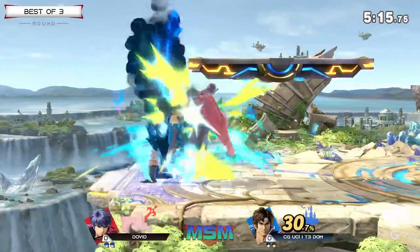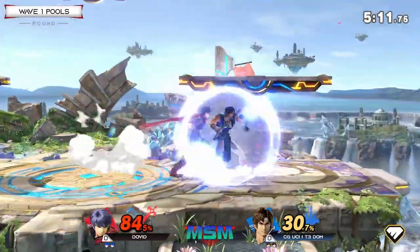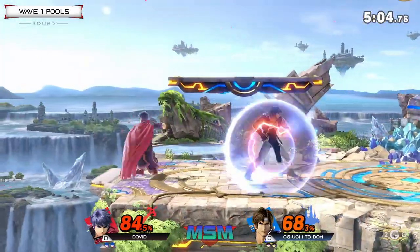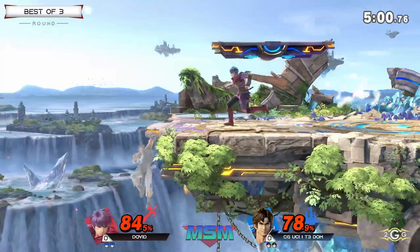You can see right now T3 Dom — after getting that stock — having so much momentum back. But David, with his very strong defensive game, is finding these run-up parries to close the distance between Dom and him, converting into big percent with a back throw sending him into the corner.